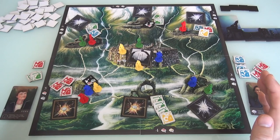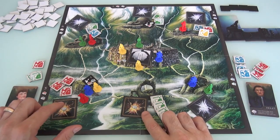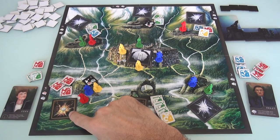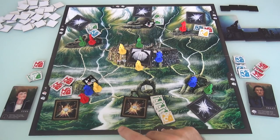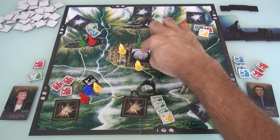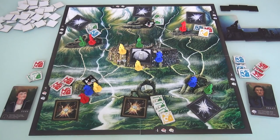Things are getting more dire, folks. If all the spies are on the board, we lose. If there are 4 critical malfunctions, we lose. And this is the malfunction that means instead of 5 of a kind here, we now need 6 of a kind unless we repair this first. Our hand size is falling.